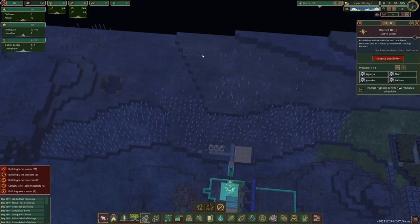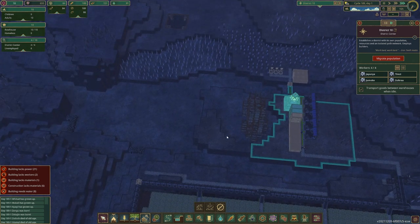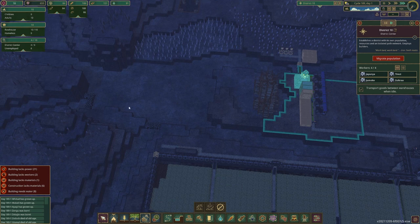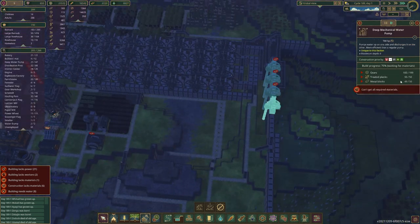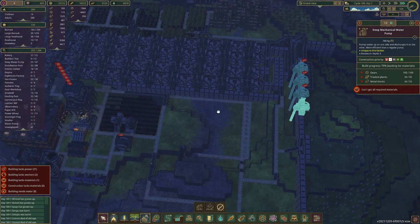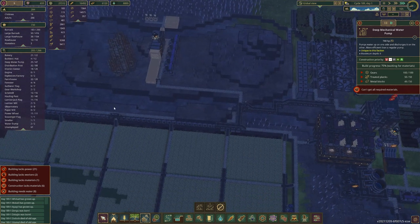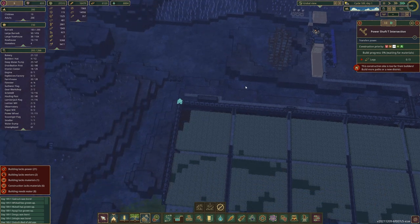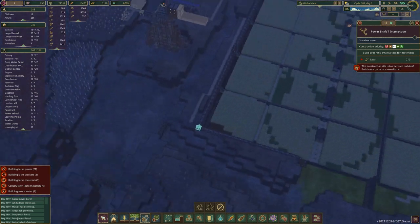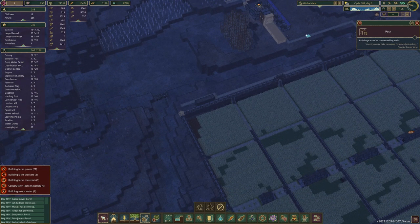We're going to need to make irrigation channels, so there's going to be a lot going on. But once we start getting production started it will be faster because we'll be producing at a decent speed. This should be nearly done — yep, one more metal block. Once that's done we should have a good cycle of water flow and pretty much unlimited energy.